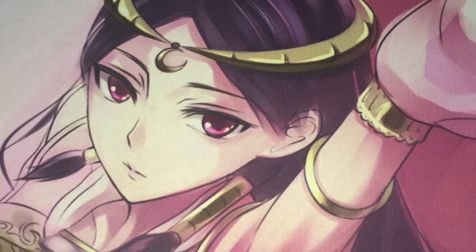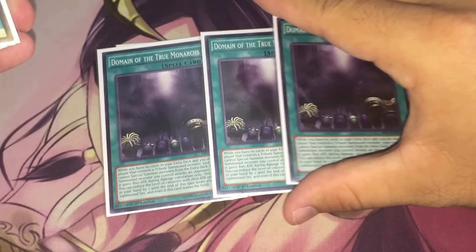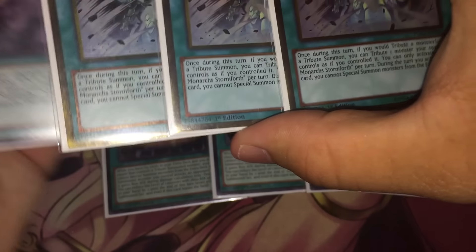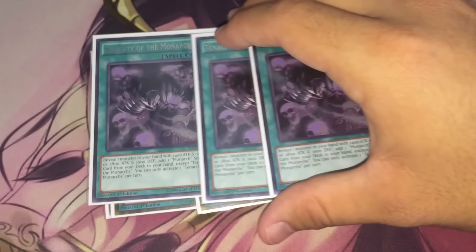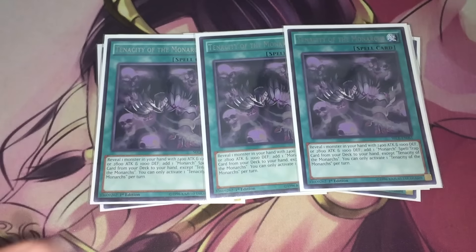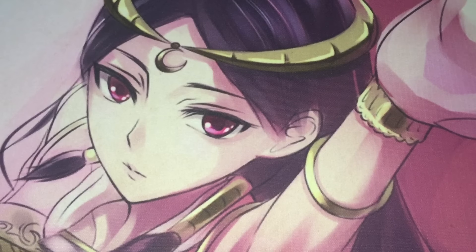For the rest of the monarch spells, it's pretty much the same as almost every other monarch deck: three copies of Pantheism because it's a broken draw card, three copies of Domain because it's a broken field spell, three copies of Stormforth because it's just broken in general, and three copies of Tenacity of the Monarchs to search out all of our monarch spells.